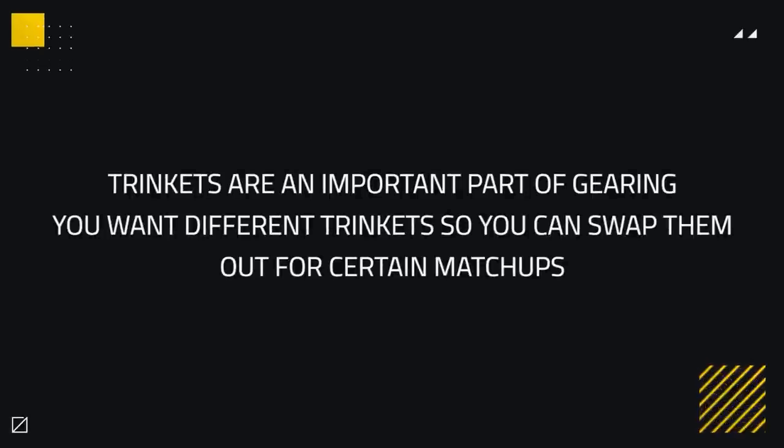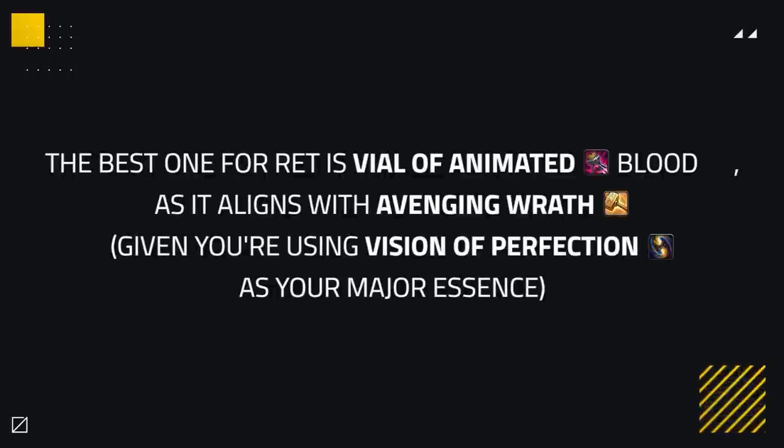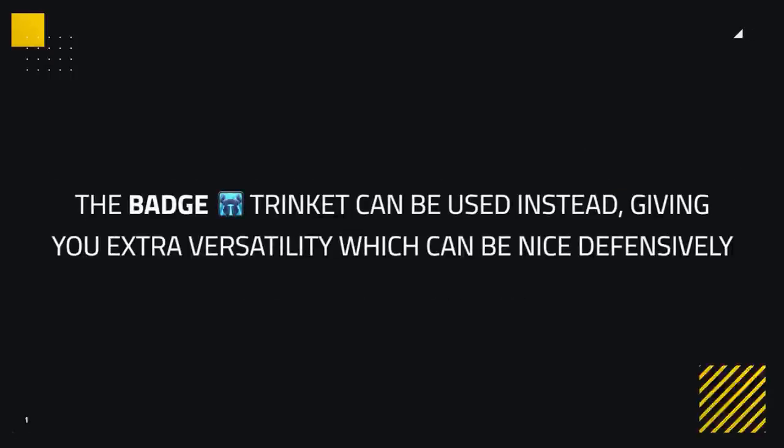Trinkets are also an important part of gearing your character. You want to gather different trinkets, as you can swap them out for certain matchups, which could be more beneficial for you. On-use trinkets are incredibly powerful with a Ret Paladin, as you can use them alongside your Avenging Wrath for a greater chance to land kills. The best one for Ret is Vial of Animated Blood, as it aligns with your Avenging Wrath when playing with Vision of Perfection as your major essence. If unable to acquire this, or not using Vision as a major essence, you can use the Corrupted Badge in its place, giving you versatility, which can be nice defensively as well.